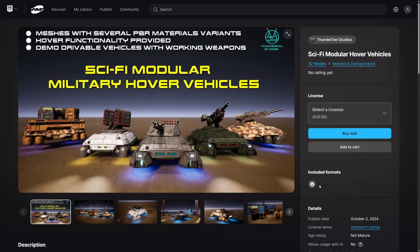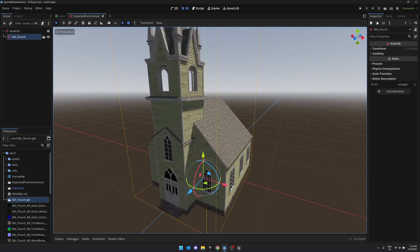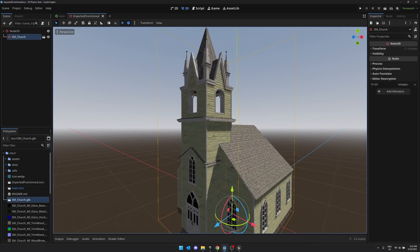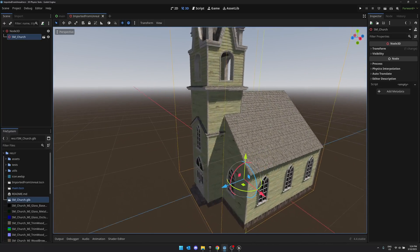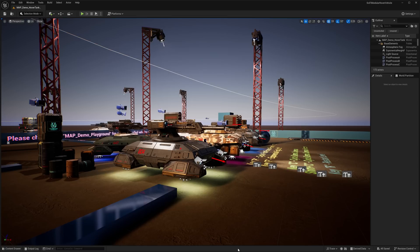All these assets are for Unreal Engine, although you will find it's actually quite easy to get assets out and into other engines. For example, this is the church from the Western pack exported out into a default Godot scene using a literal one-click process. I've got documentation down below covering the various different options for exporting from one game engine to another. Even if you're using another game engine, don't let that put you off — the license allows you to do so.